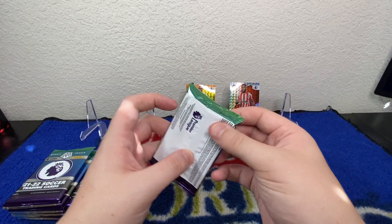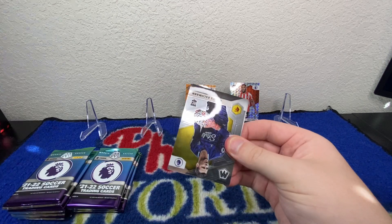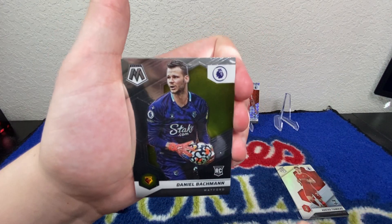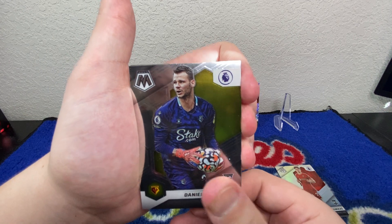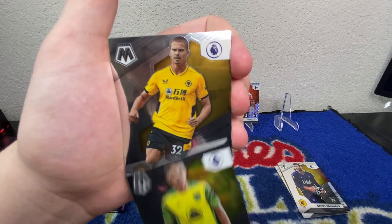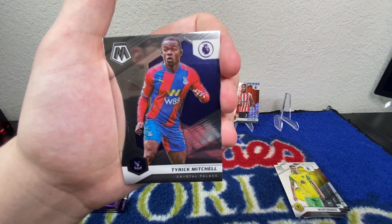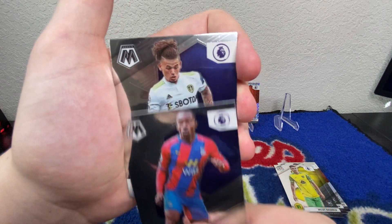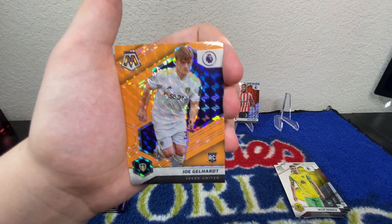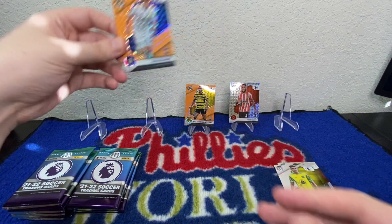I do know some of these guys because I play a little bit of FIFA — that's the extent of my soccer knowledge, which doesn't tell you all that much. We've got a rookie Daniel Bachman, another rookie Milot Rashica, Leander Dendoncker, Tyrick Mitchell, Kalvin Phillips, and we've got another orange fluorescent — the Joe Gelhart rookie orange fluorescent for Leeds United. Nice!